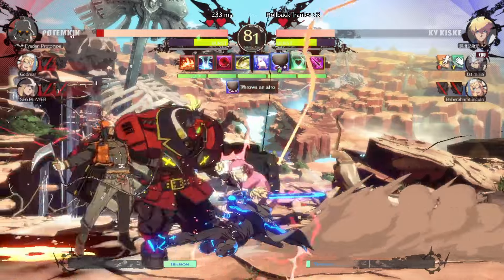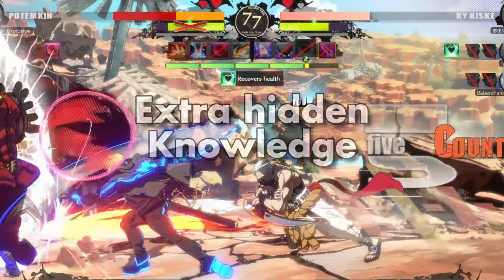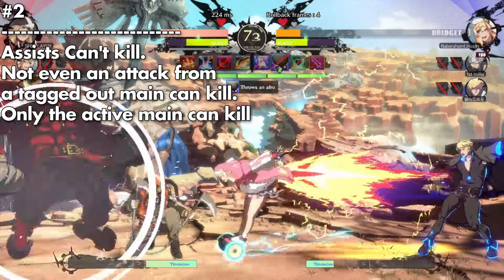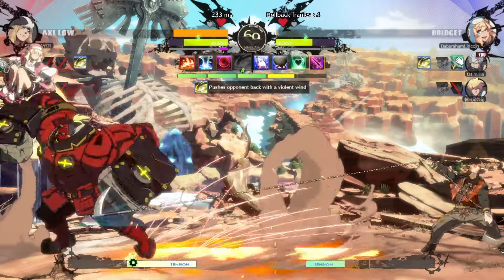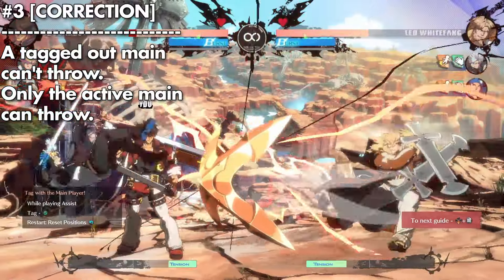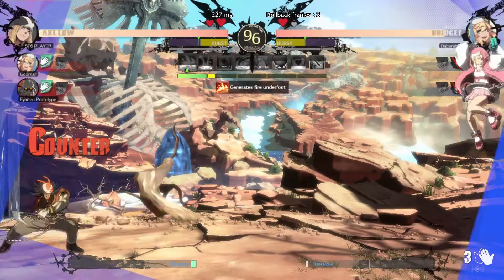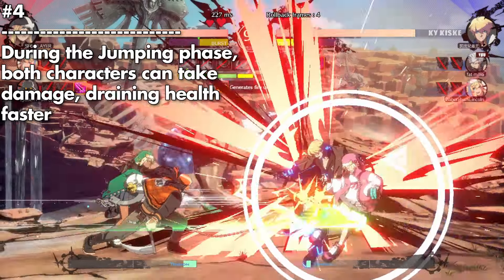There are some extra important things to note that the game doesn't tell you. First, this is more of a beta thing — this build is running on the old patch, so Testament and Baiken are not great right now. Second, assists don't kill: regardless of whether they're break-ins or skills, the only way to kill an opponent is with the main character. Third, when two characters are on screen during what I'm calling the jumping phase, you can't throw the enemy at all — you just whiff your throw. Also during the jumping phase, both characters can take damage, draining your health even faster.